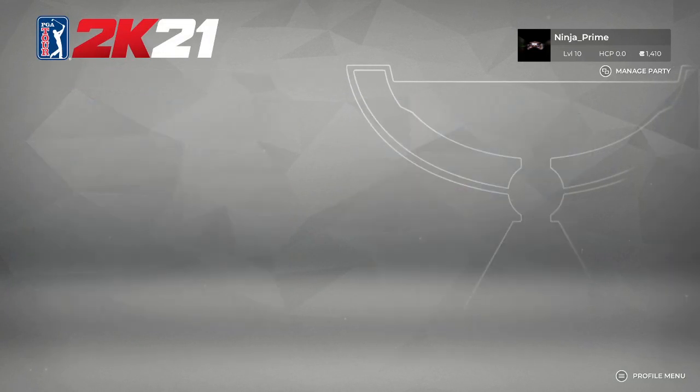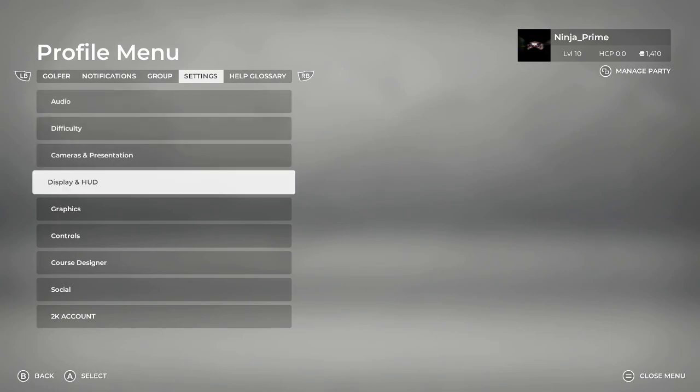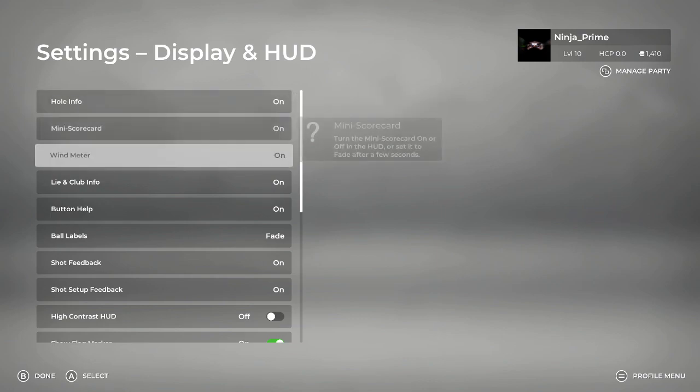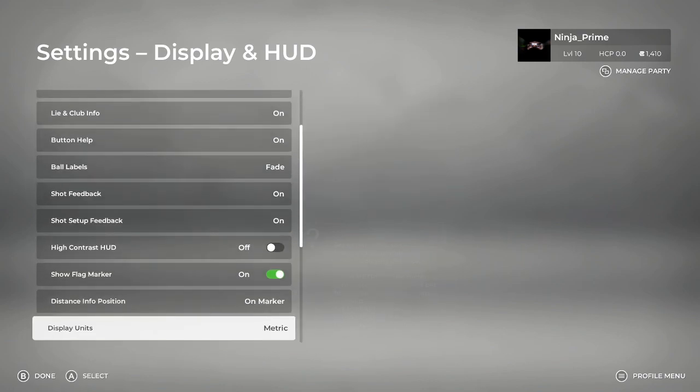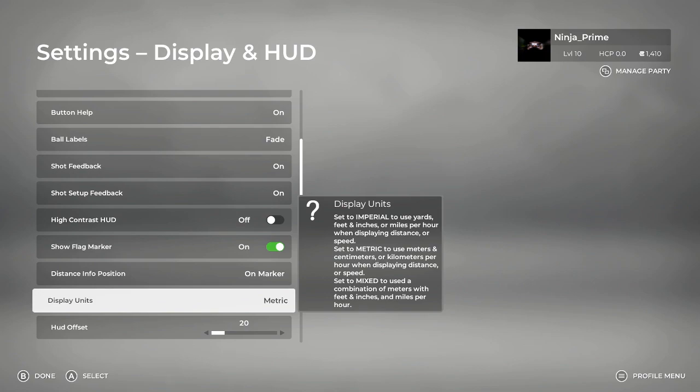Before I forget — if you want to change your settings from metric to imperial or imperial to metric, go to Settings, then Display and HUD. I think this is where I found it — Display Units. There you go. This shows up in the actual editor as well, so we'll carry on with that in another video.